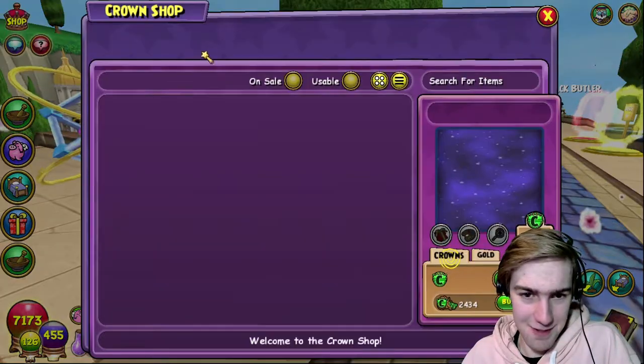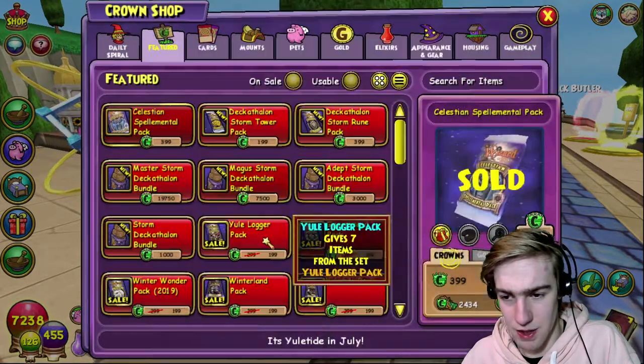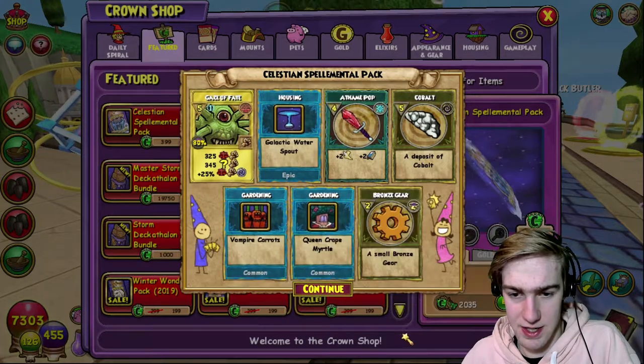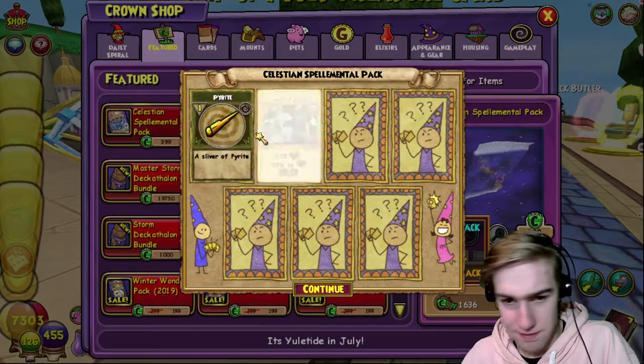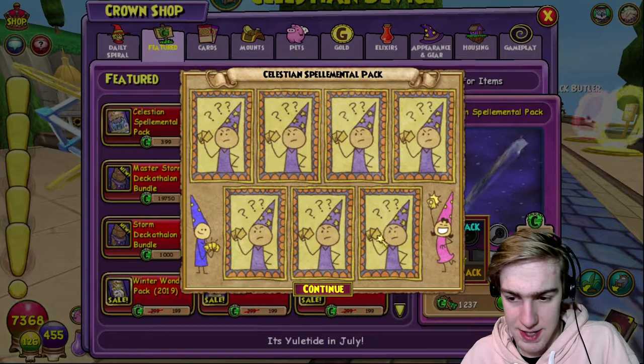We've only got one - sad, sad. We needed another robe. I want to see the other robes, especially the death one - that should look pretty cool. Ooh, Gaze of Fate - interesting! Didn't expect that in this pack. Ship of Foes, nice. Right, let's keep going. We're gonna need to buy more crowns.